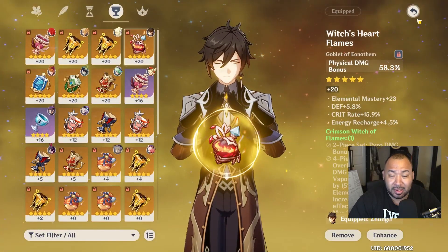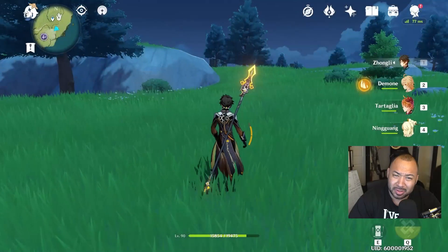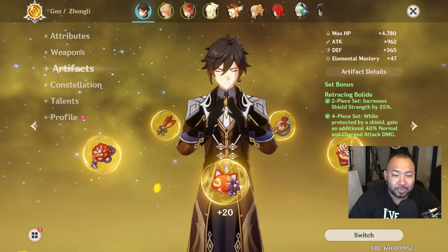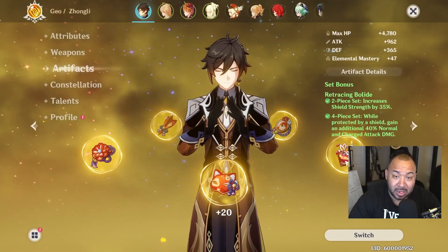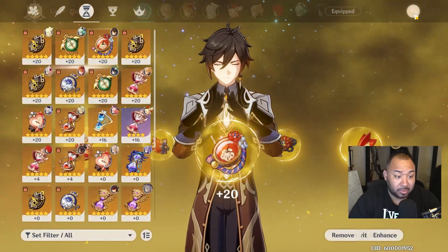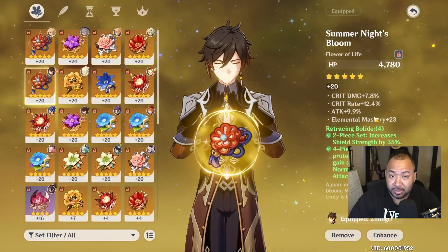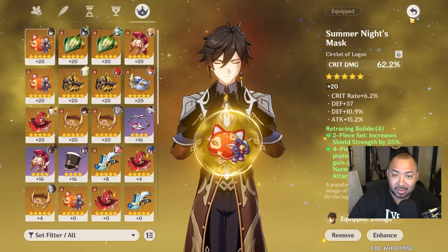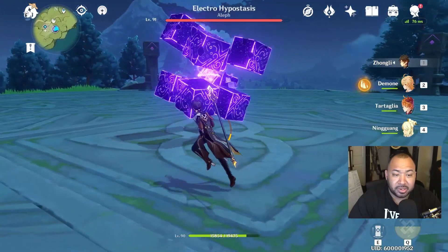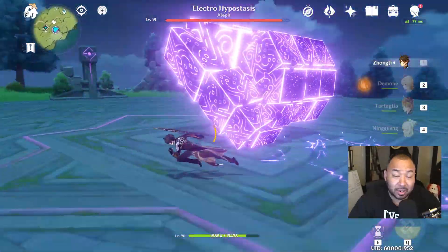Another weakness that Zhongli has is that he is so versatile — and yes, I said versatility was one of his strengths too. But the reason it's also a weakness is because there are so many different ways you can build this character. You can build him HP, attack, semi-support, full support, full attack, full crit damage. Due to that versatility, it can be very confusing when trying to identify a build for Zhongli.